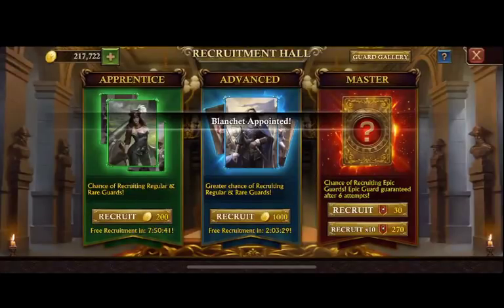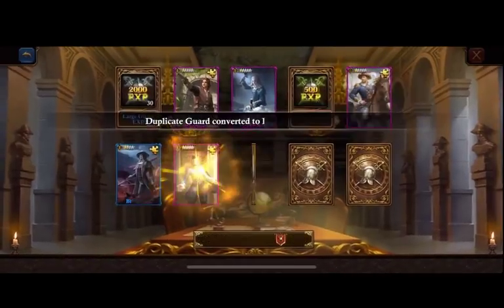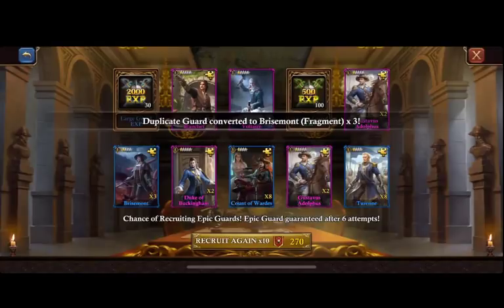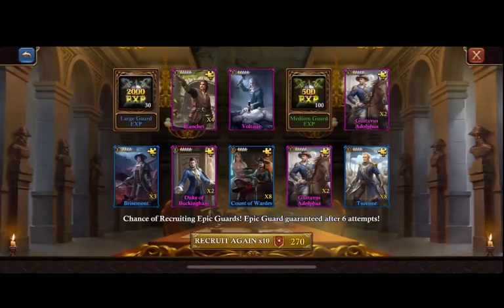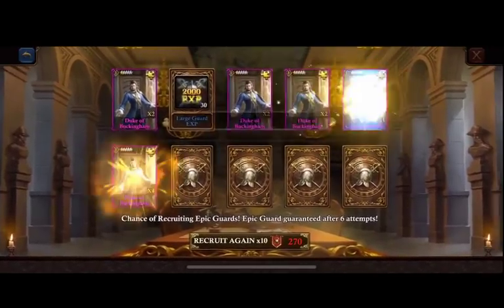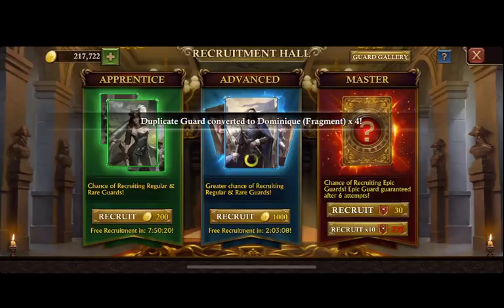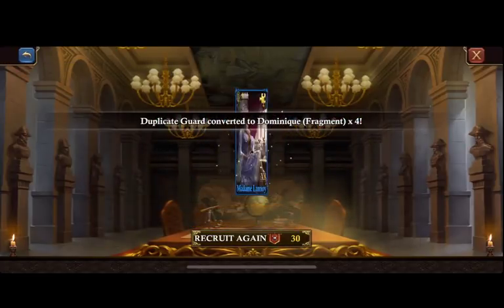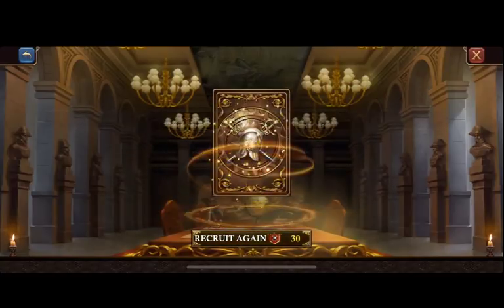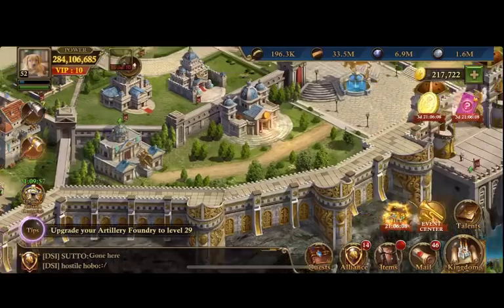Let's see how far we can get with the rewards I just got. We got some Blanchett — that's nice. Some Duke of Buckingham — both very helpful. We only get two full rolls. Got a whole lot of Duke of Buckingham, some Captain Tribal, and going one each. Got another Blanchett fragment — that's nice. And we're all done there.